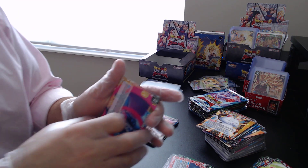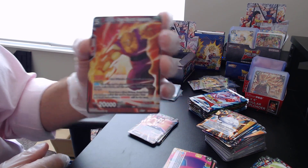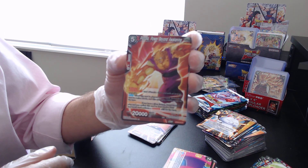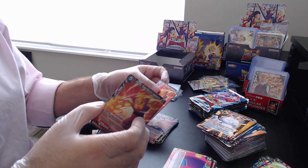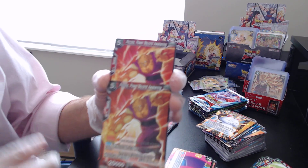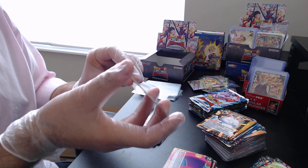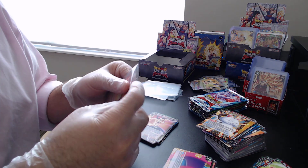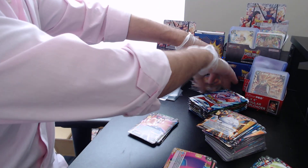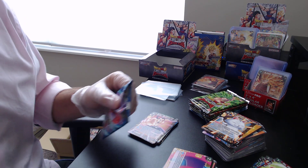I'm starting to get excited, adrenaline starting to pump a little bit here. We're getting down to the end of the box. Nothing special in this one, but we did get a rare foil — Piccolo, Power Beyond Awakening. A little bit hard to see, we've got to work on that focus. Oh, and here's what I was talking about — we pulled the same card in foil and non-foil in the same pack. Exactly what we did in the last box with Janemba. I'm curious now — does every box have one rare foil in the same pack as its non-foil?